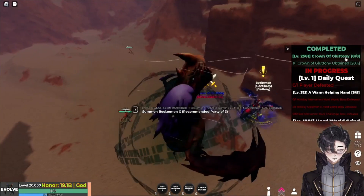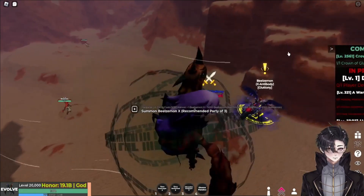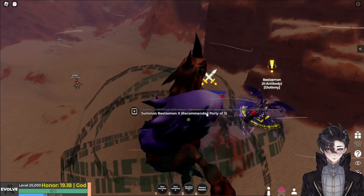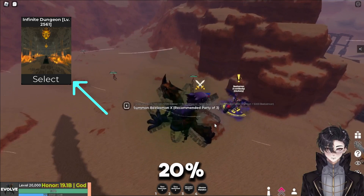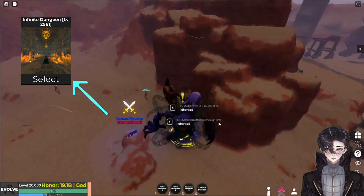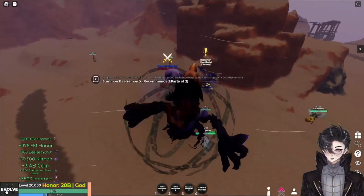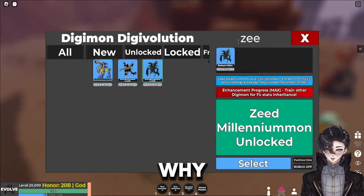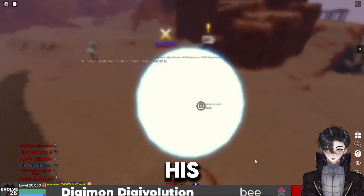That was super weird, but this is the easiest way to get Biozomon X. Another way to get Biozomon X is through infinite dungeon — he spawns randomly in there at 20%, which is a super low percentage. This is the fastest way to get Biozomon X. And now since we got Biozomon X, why not digivolve into him and see what his moves are.